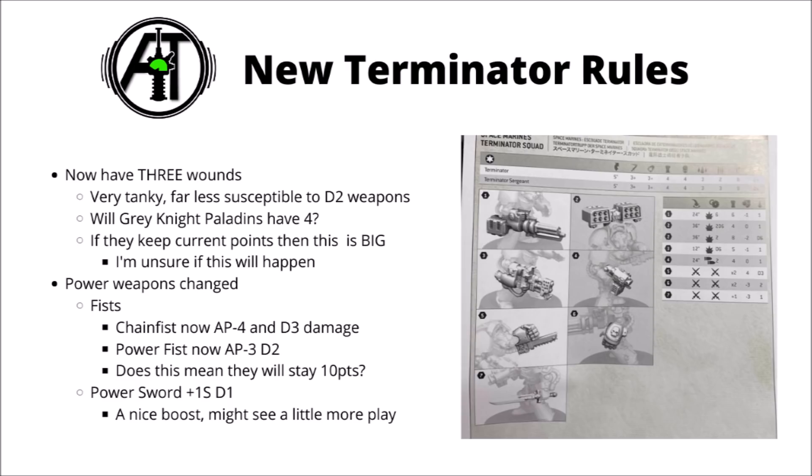Between this, the Invictor, and the various Necron units that have seen changes, it really does seem that Games Workshop has been tinkering with most of the unit stat lines going from 8th to 9th. I'd imagine that we might see a slight points increase to go alongside this, as it is a massive buff, but honestly I'm not sure at this point. In any case, I don't think it's any particular bad thing that terminator armour is one of the more tanky things in 40k, as it's supposed to be the best of the best in the lore, and it seems a shame for it to be overshadowed by things like Gravis or Centurion suits.